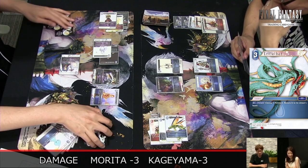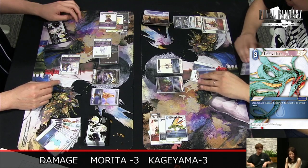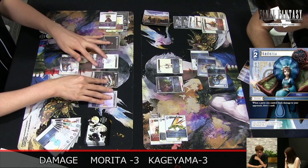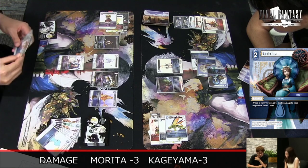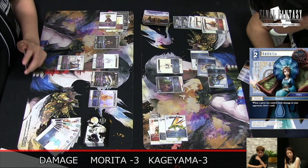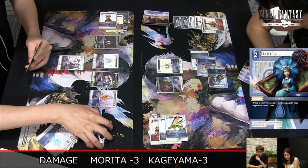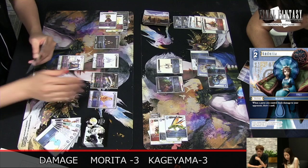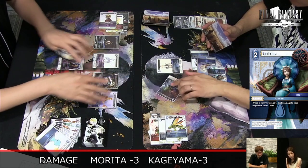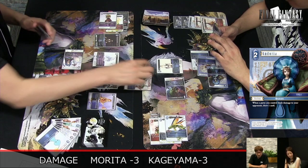There's the Kagnazo now — that's confirmed. He now has three backups, which is great, but it could be too late. Maya can dull one and he has Leviathan in hand, so that's lethal. He can discard Porom, play Leviathan, and then even bring back Porom on the Gilgamesh.